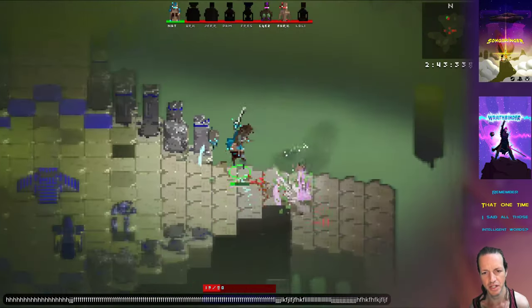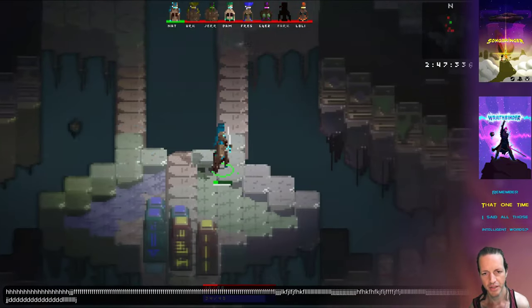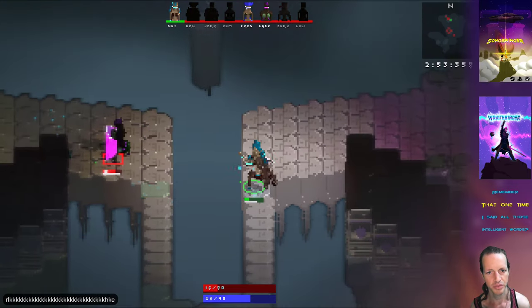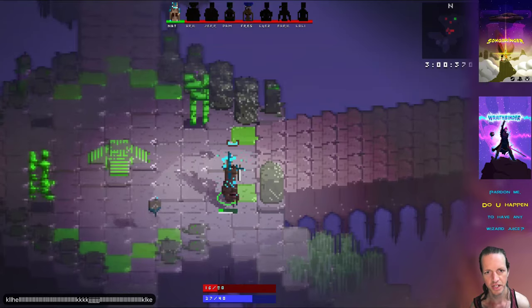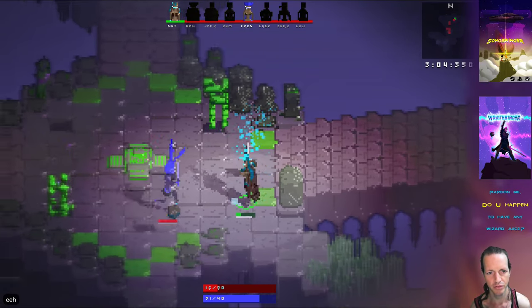It really adds nice depth to the game and makes everything a lot more strategic. Almost everything costs matter points now — the ghost sword costs a few matter. The boomerang, however, does not cost matter; it actually can pick up matter, so it's kind of a resource harvesting tool. You can see I'm gaining a little bit of matter from that.